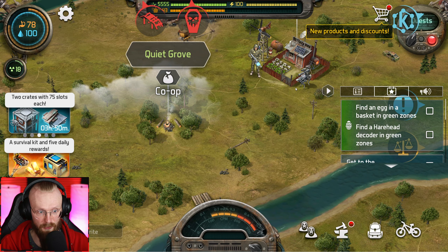We have some Spring Festival quests here. By completing these quests, we'll be able to open up some more chests. In our activities and quests menu, we have goals like killing hairheads in red zones — kill four of them to get 135 points towards the Spring Festival. There's also a task to search for an egg basket in green zones, which gives 80 points.